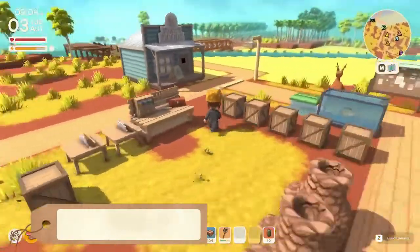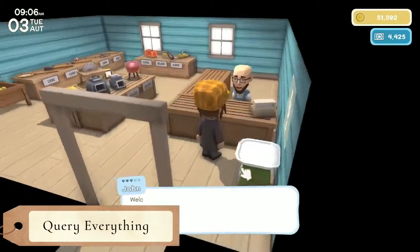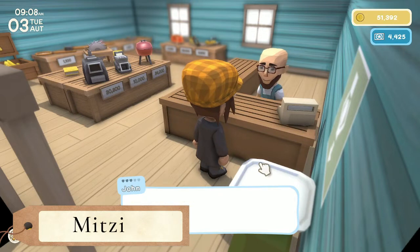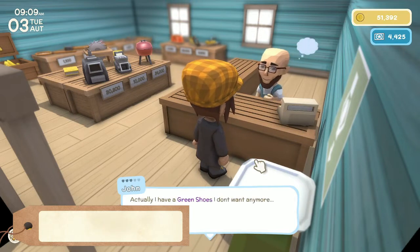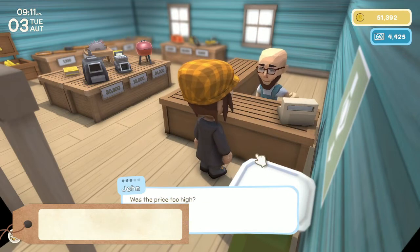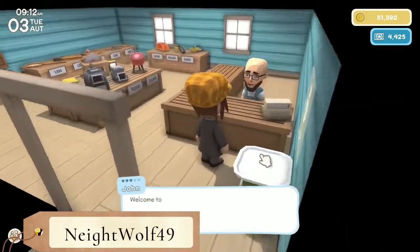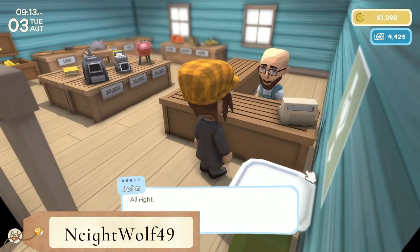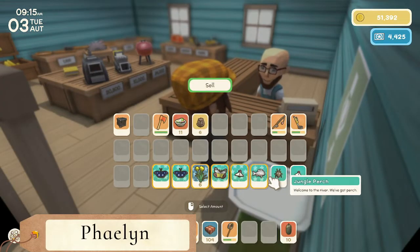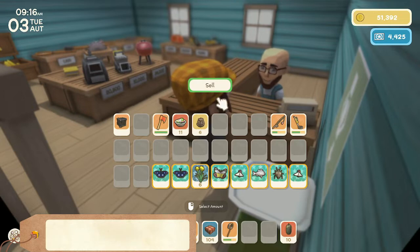Let's run over here and sell this stuff to John — that was duplicates — and see if he needs anything from us today. He has green shoes for 1326 but we don't want them, just not rocking green shoes right now. Trying to hold on to our money, so let's sell all of this right down here.